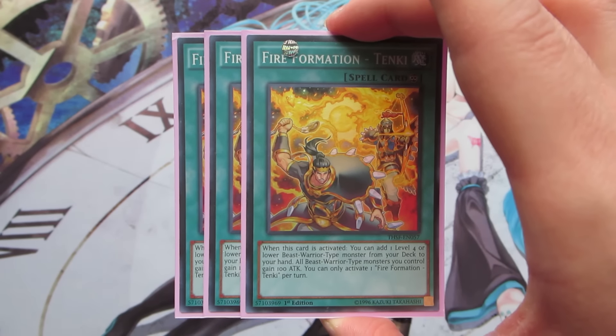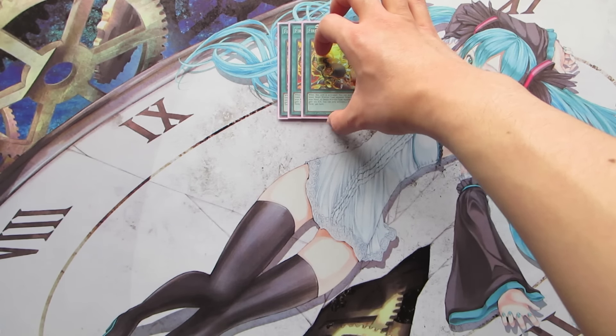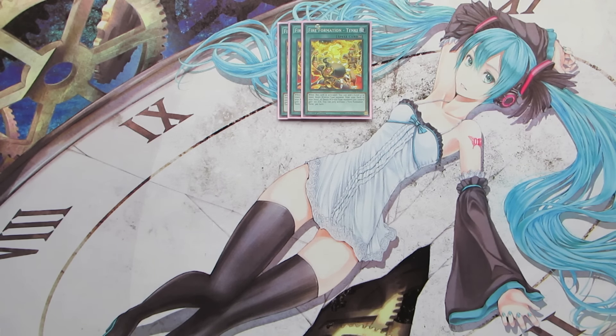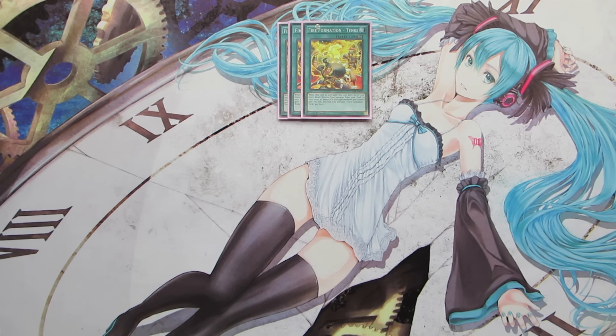For the spell cards, starting off with three copies of Fire Formation - Tenki. Tenki is the Reinforcement of the Army for the deck — we can add any level 4 or lower Beast Warrior type monster from our deck to our hand. While it's face up on the field, all Beast Warrior type monsters gain 100 attack, which does help our fusions get over our opponent's monsters sometimes.